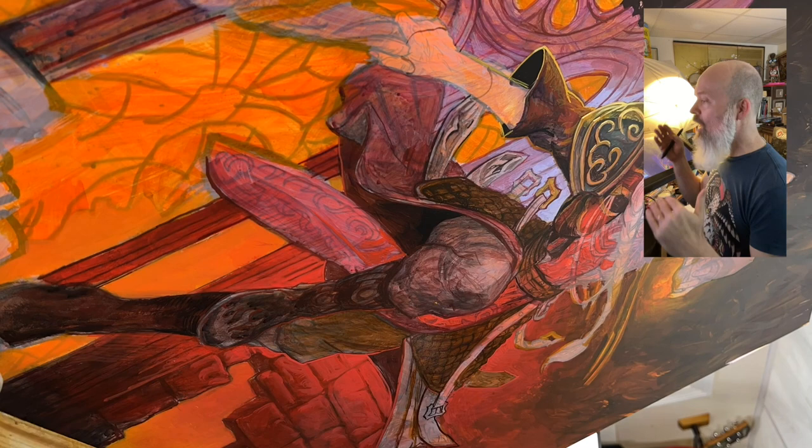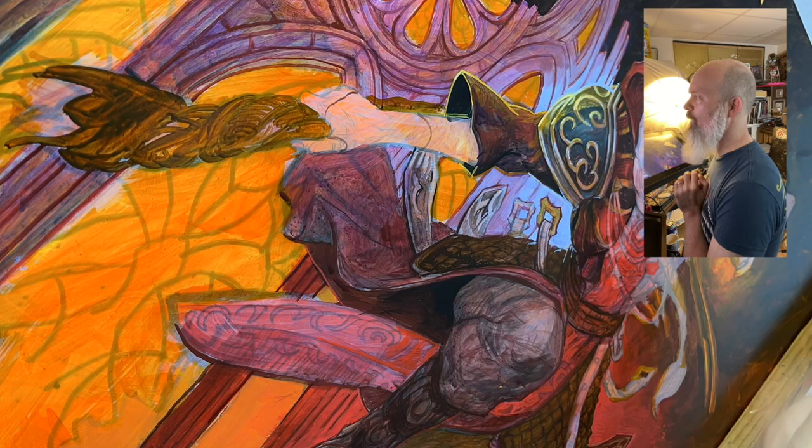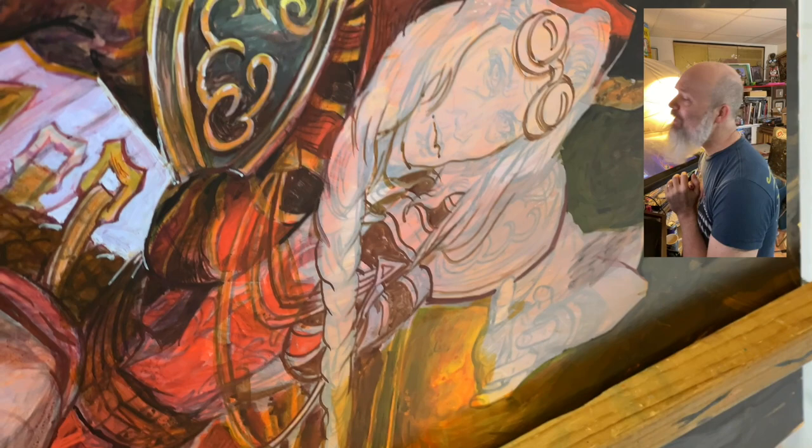Every once in a while I'll wash on a value to set the base middle value for something. The staff was going to be a lot of fun, but it's a lot of scumbling work — just kind of finding some of those forms. I let them hang out as I move on to other areas. Inking in the face and the hair now. I'm using a lighter color for this — I'm not inking it with black, because I know I'm going to be having lighter values on the hair, face, and a lot of the skin.